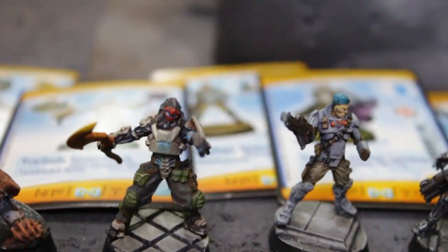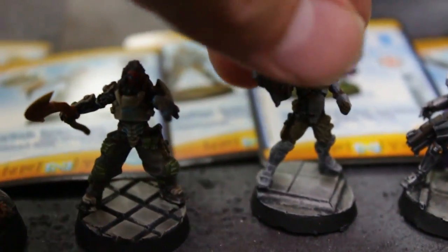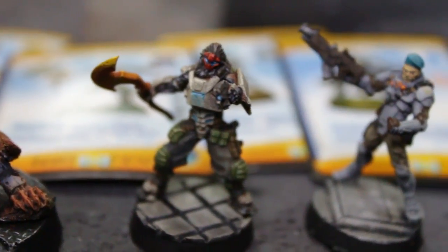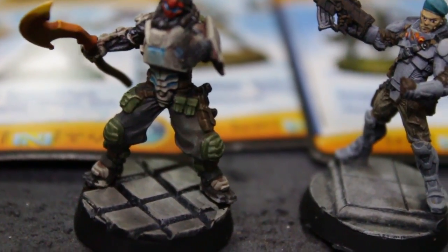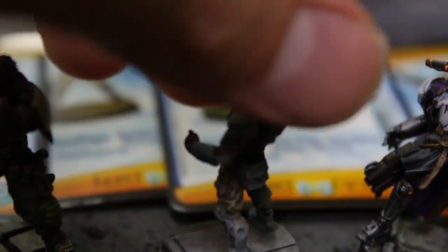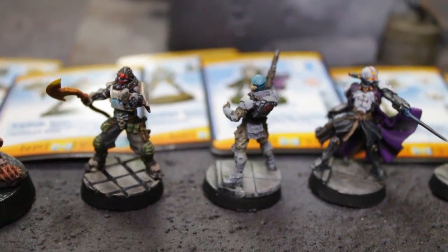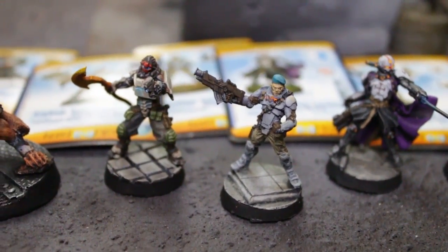These next two guys here are both Spec Ops — one for Combined Army and one for Pan Oceania. The Traitok and the Indigo Spec Ops. The Indigo's got this awesome axe. My favorite thing about the Spec Ops is that they've got like pouches and bags and stuff and they just look awesome. They look like Spec Ops, like scouts and stuff. They're regular guys that have been tooled up with extra pouches and bags, in different poses. They all come with different head options and different weapons, which would be very useful for conversions.